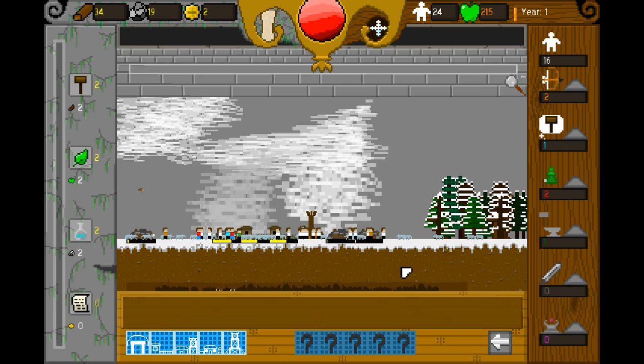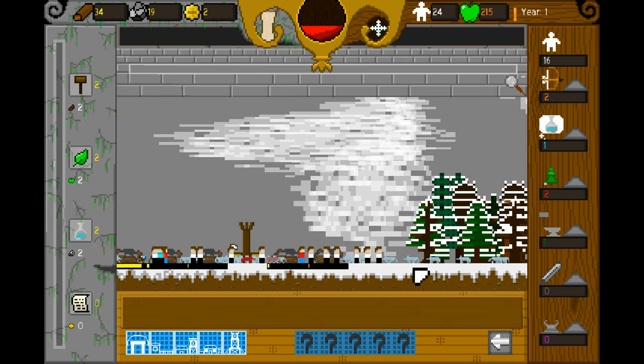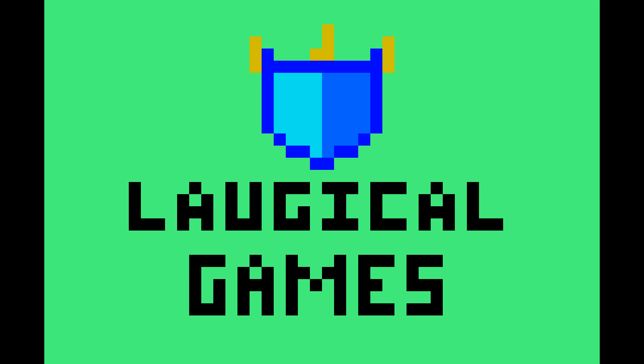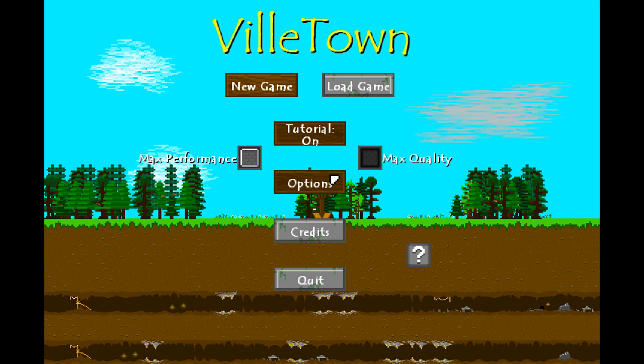Oh my God, we have a very big problem. We have some wolves happening! Oh no, no, no! I think we're going to die — those look dangerous. They're killing my buildings! Tutorial, I thought you were going to defend my village! No... Okay, so we have learned a very interesting lesson here.